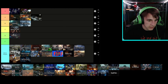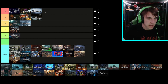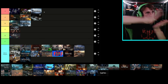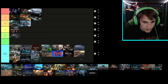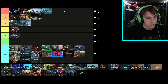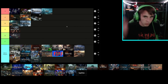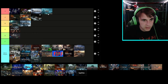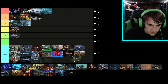Kino der Toten is an S tier. Mob of the Dead — I haven't played it. Moon — obvious A tier. Nacht der Untoten — simple map, very nostalgic but I loved it, even though there are basically zero perks unless you play the Black Ops 3 version which had the random perk machine. Nuketown — I did not play that. Origins — I love Origins, it was so much fun. Getting the staffs built together was great.